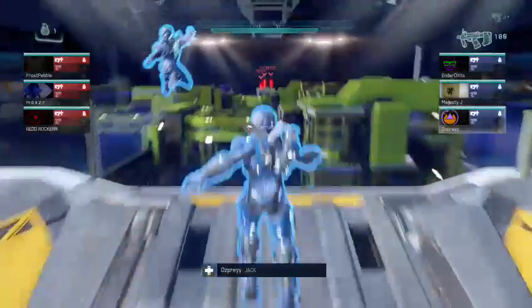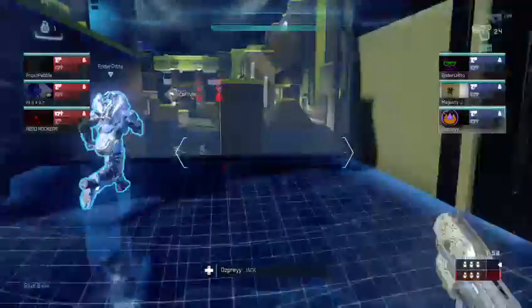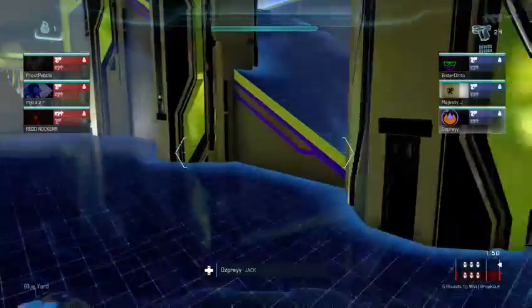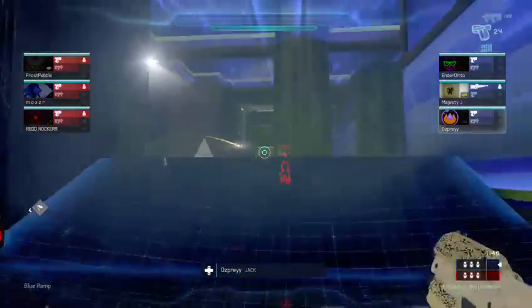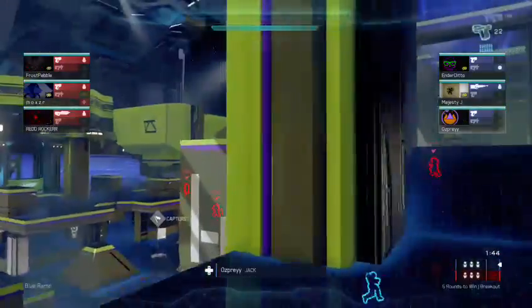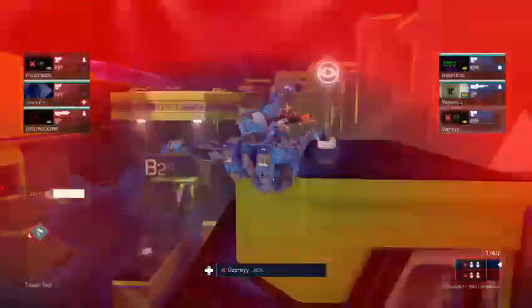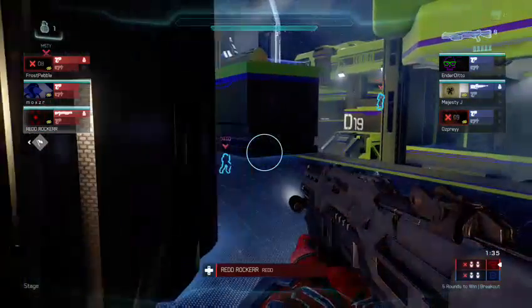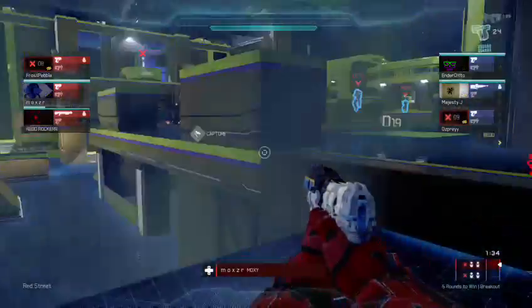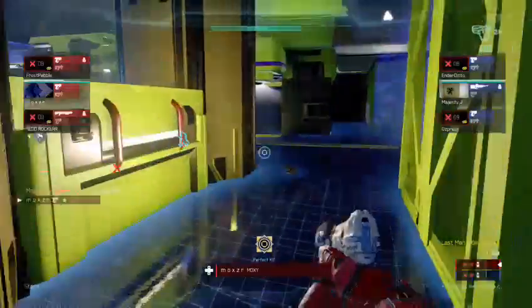Let's start off with Osprey and see how he does. Looks like he's heading up to that invis and he takes the sneaky. And it's a trade between Frost and Osprey. He kills Ditto.